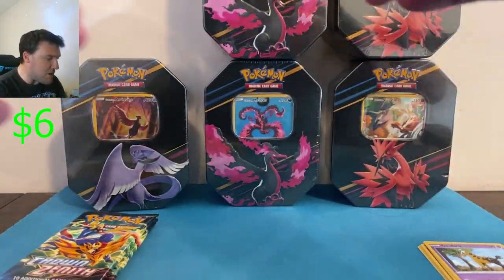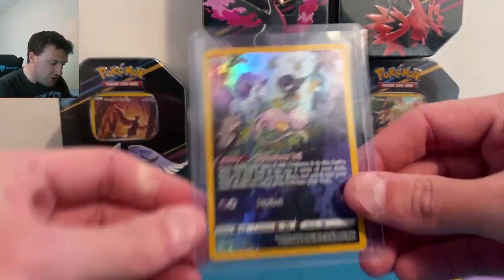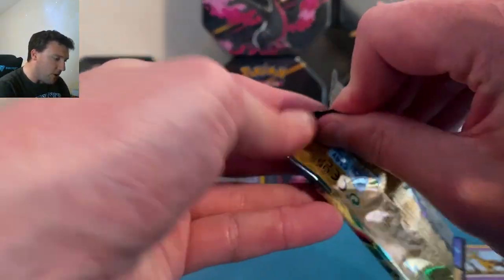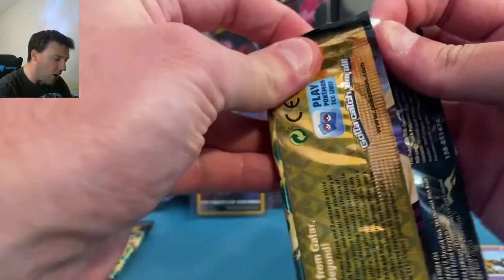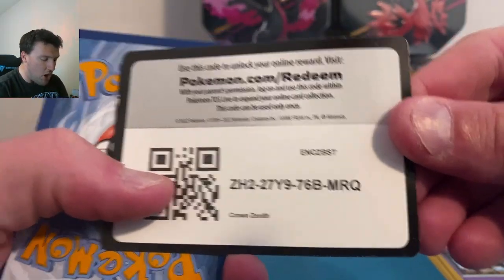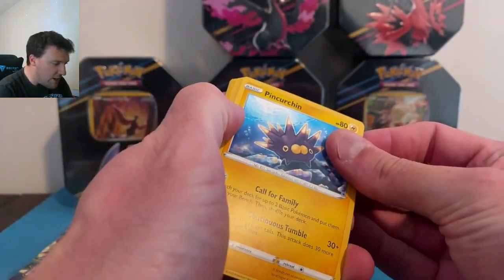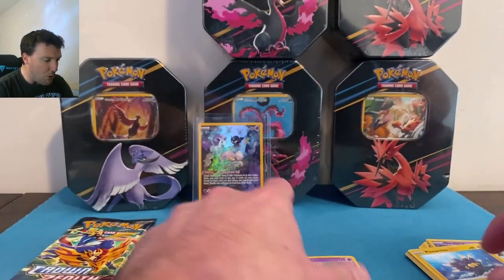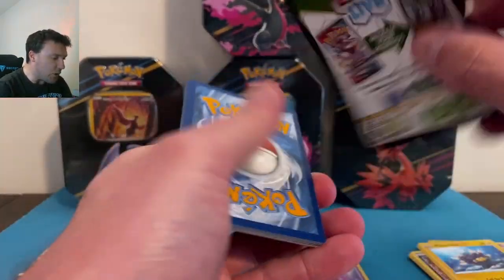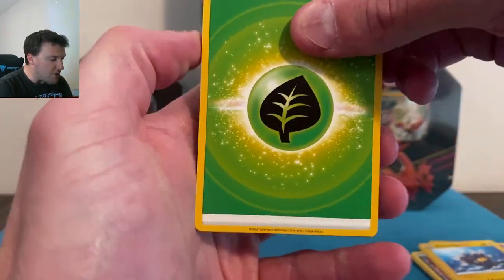A Mew Galarian Gallery card — the little sleepy Mew, such a cute card! Allergies are just smacking me right in the face. That is one of my favorite cards from the Galarian Gallery in Crown Zenith. Loaded week coming, y'all — absolutely loaded. Every single day except Friday we're going to have a video dropping. Snorlax and Tapu Lele holographic as we prepare for Paldea Evolved dropping on Friday.